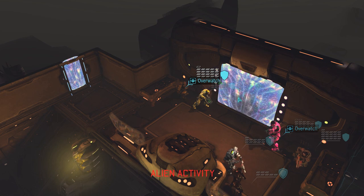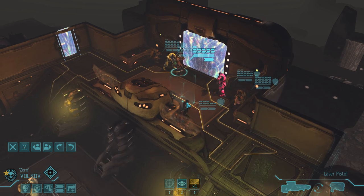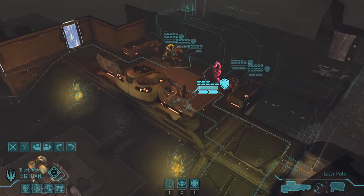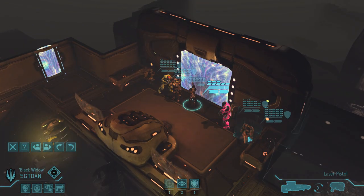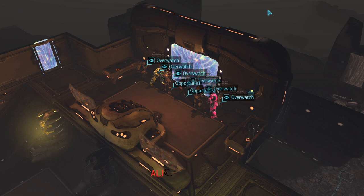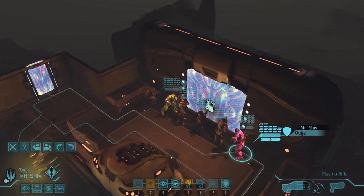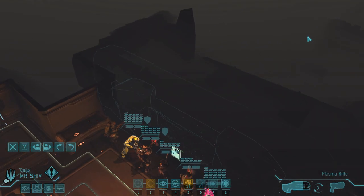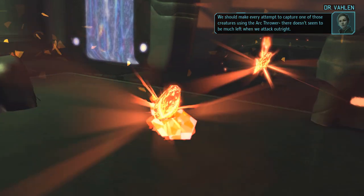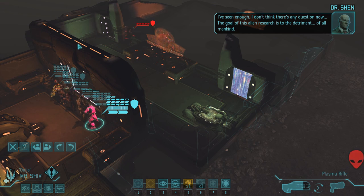This is the worst situation for me because I really do not want to bring my snipers in for this breach maneuver, but they have to come in — we're not going in with half our team. We want to give everybody the max amount of moves they could possibly get and then open this door. I usually overwatch guys at door breaches and let them shoot anything that scurries around. We should make every attempt to capture one of those creatures using the arc thrower. There doesn't seem to be much left when we attack outright. The goal of this alien research is to the detriment of all mankind.